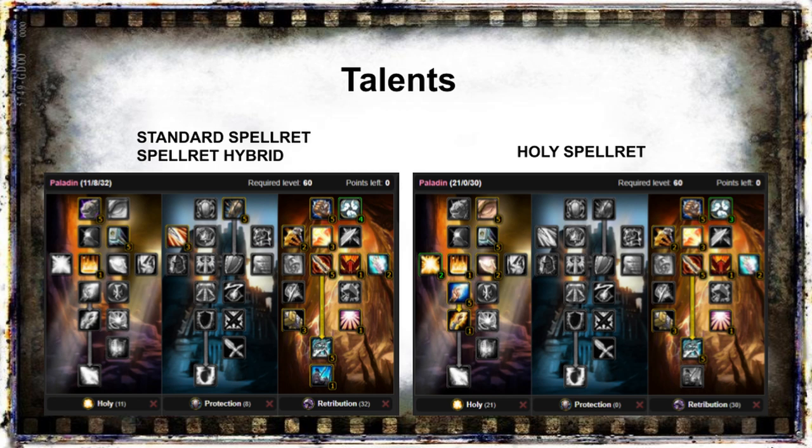Let's move on to our talent specs. The first one is a standard ret spec where I have added Improved Seal of Righteousness. This spec will allow us to gear aggressively as a human since we only need 3% hit to be capped. As an AP-SP hybrid, being hit capped is more important than it will be if you are going for full spell power since more of our damage will be from auto attacks. The spec also includes Seal of Command and Repentance, which will allow us to play PvP as a normal ret if that would be to your preference.